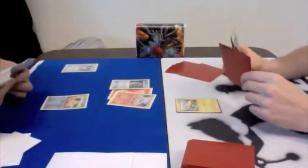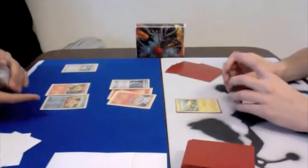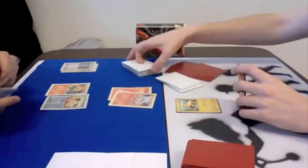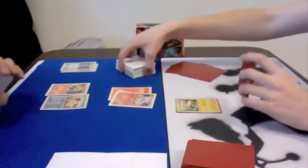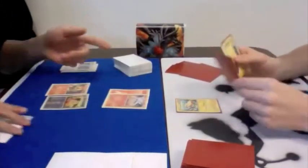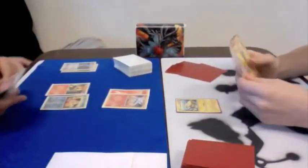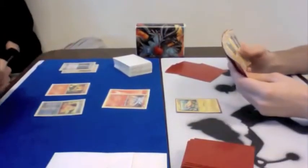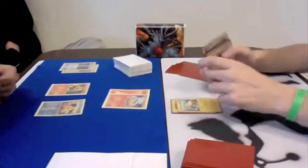He comes in with a Reshiram and gets out a Cyndaquil, which is definitely the right play there. I'm not going to take a prize on my first turn, so getting out that lone Cyndaquil is really safe for a turn. He can get that turn two Typhlosion that way, and if he starts turn two Blue Flaring, it's going to be a difficult matchup no matter how fast I get set up.